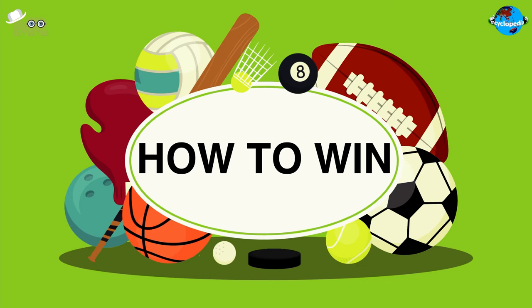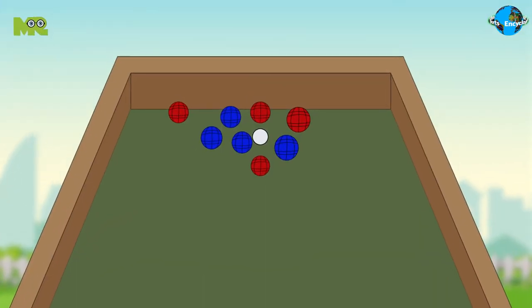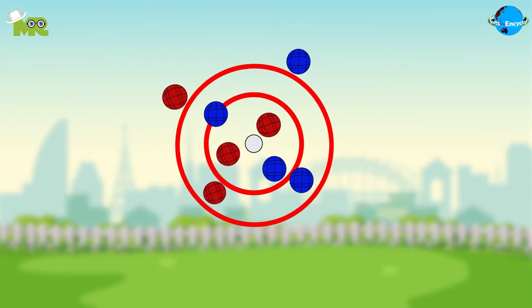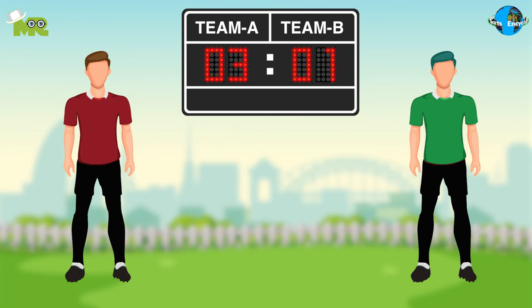After all the Bocce Balls have been thrown, both teams receive points for their balls which are closer to the jack than the opponent's team. At the end of the game, the team with the higher points wins.